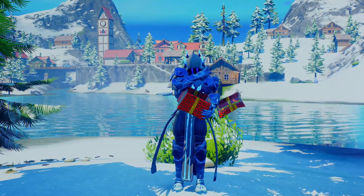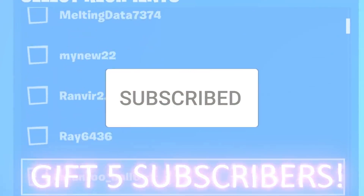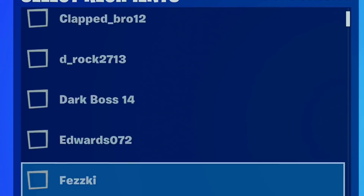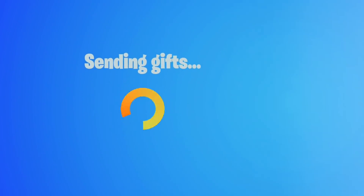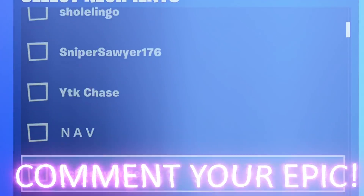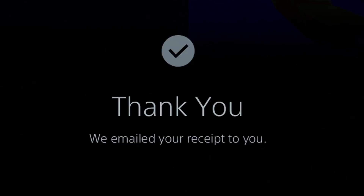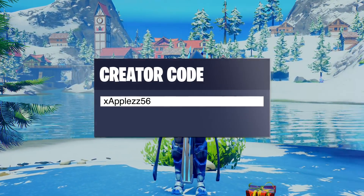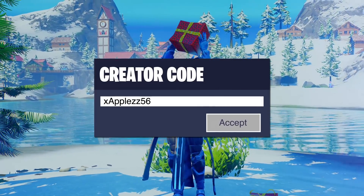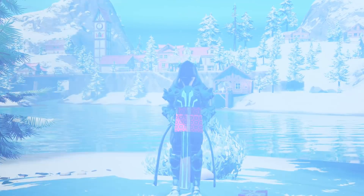Before we get into the video, don't forget to subscribe to the channel and like the video, as I do give 5 subscribers every single day something brand new from the item shop. I did give the brand new Sky Stalker skin because we haven't seen this skin in the item shop for ages. So if you guys want to get a free gift, make sure you're dropping your epic name in the comment section below. And if you're picking up anything for yourself, make sure you're using my support creator code EXAPOS56 in the item shop — it does help me out a lot and helps me do more giveaways for you guys. Hashtag ad. Without further ado, let's get into the video.